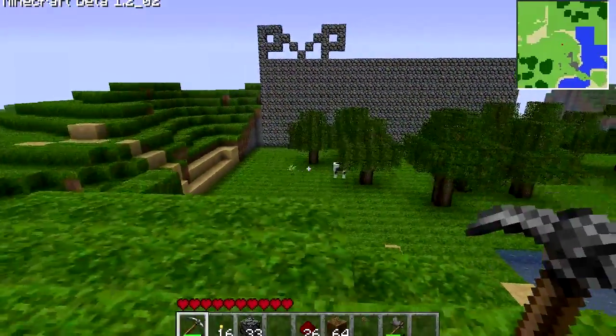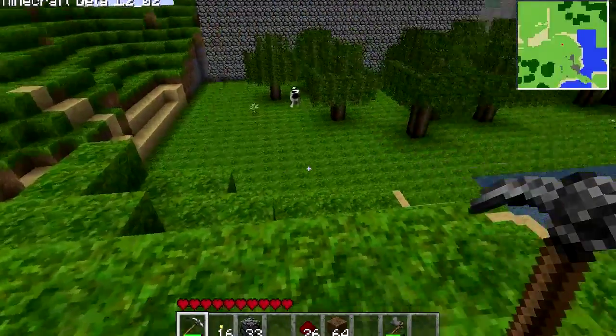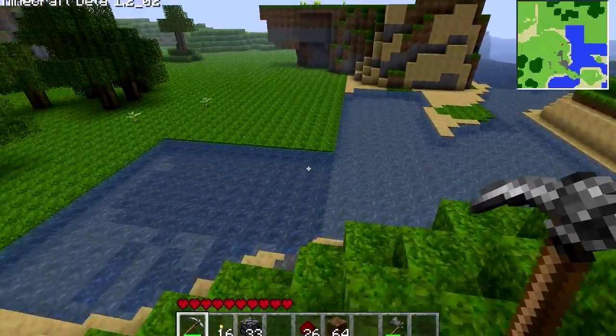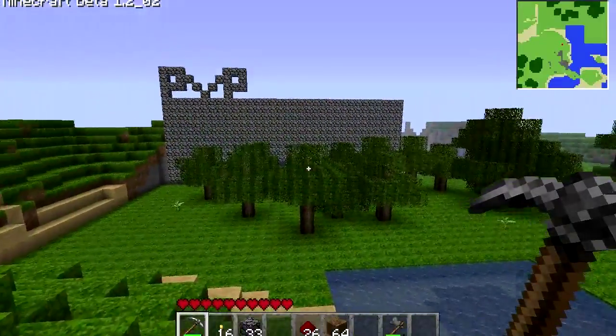This was all a mountain before, but I've actually mined it all away — I've mined the whole mountain and planted grass everywhere. This water was always here, but I've filled it in a bit, and I reckon the water gives it a cool effect for where my building is.